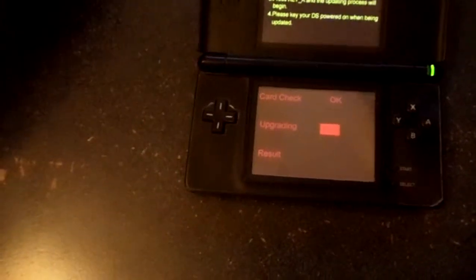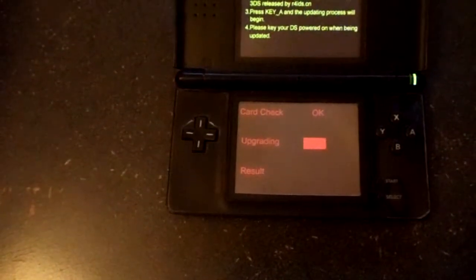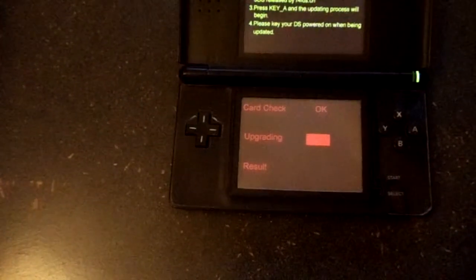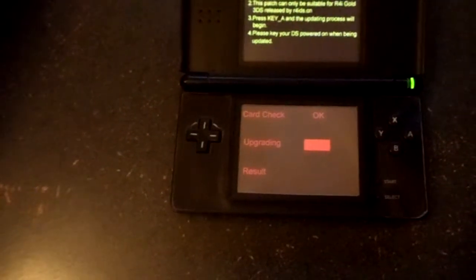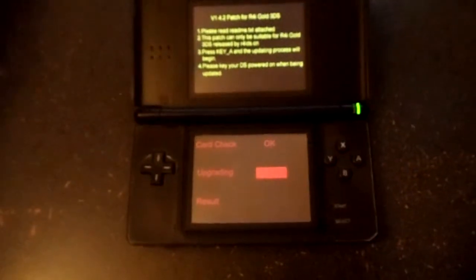The NDSL version of the update is for unbricking, or if you want you can use it to flash your flash card — though why you'd want to do that I have no idea. You have to do the extra step where you unplug it and then plug it back in before clicking A. Why do that when you can just click A?